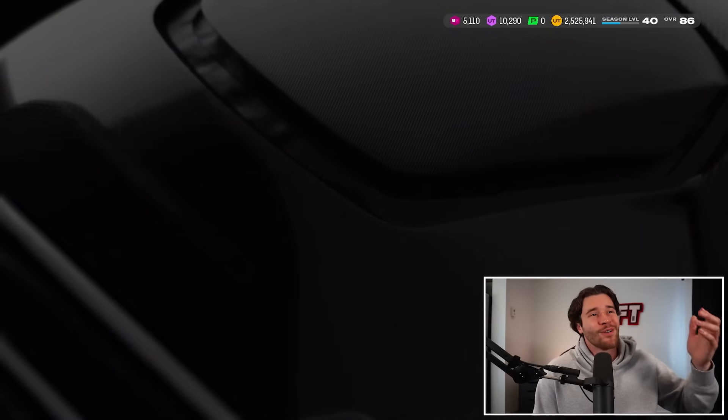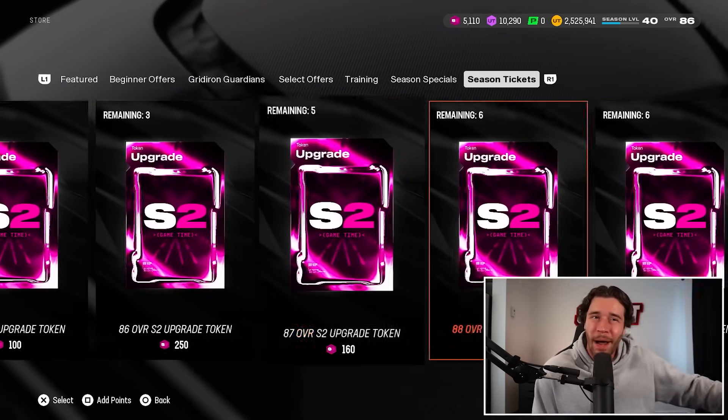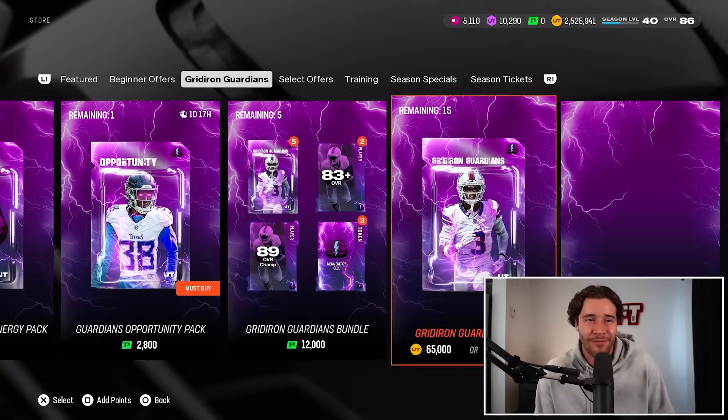EA Sports also changed up the season ticket offer, so now you can go through and spend some of those tickets — I'll probably talk about that in my no money spent video in a couple of days. There are also some solid special offers in here. From what I've seen, the opportunity pack is probably the move if you want to spend money.